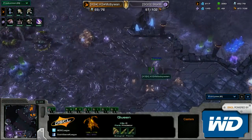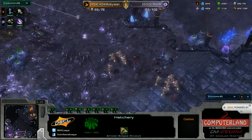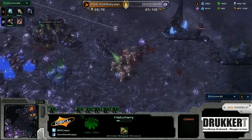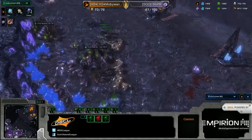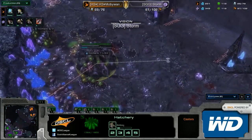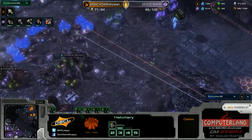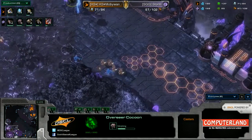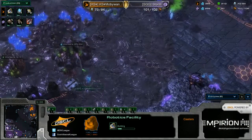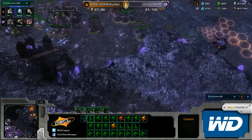A little bit of zealot harassment now that the plus one is done — this queen will have to be pulled back. There are a lot of zerglings here for defense. The evolution chamber is finishing — will we see any spine crawlers? A lot of roaches being produced. Is Storm overreacting to this? We'll just have to wait and see. These roaches are going to take a lot of damage from the zealots. DTs are on the way, and the lair is finished for Storm. Three DTs will kill off a hatchery before an overlord can morph.